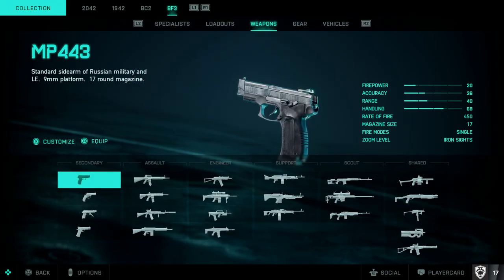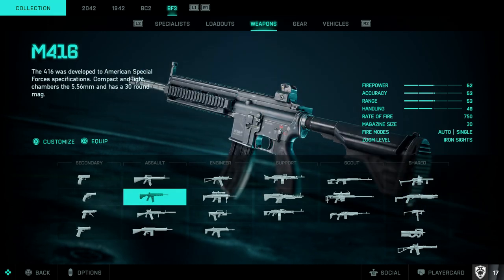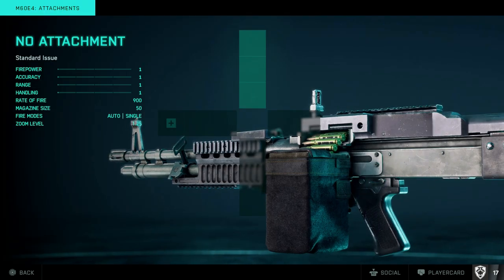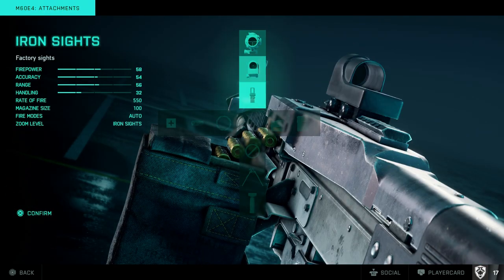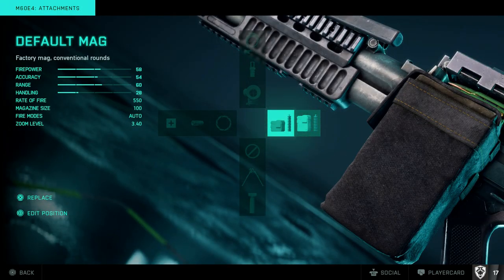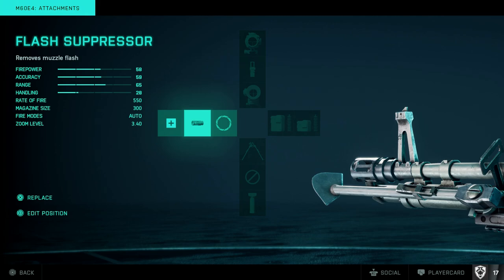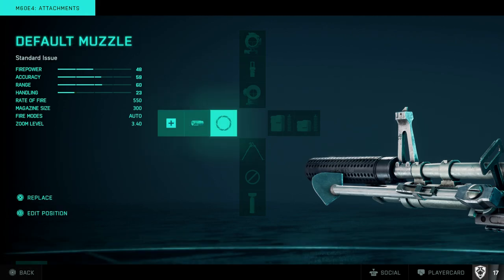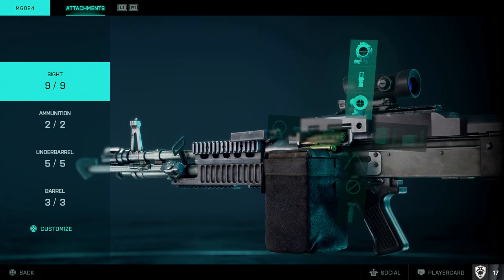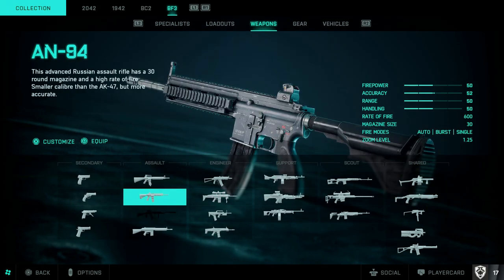One issue to be aware of: attachments in portal don't always save. You might edit the AN-94 and come back to find no attachments on it — that's a current bug. For the M60 I had it kitted out previously. I'll set the 3.4x scope, extended mag, bipod as default, and flash suppressor for the barrel. So I'll spawn with that optic, extended mag, and bipod, but again it may not always save.